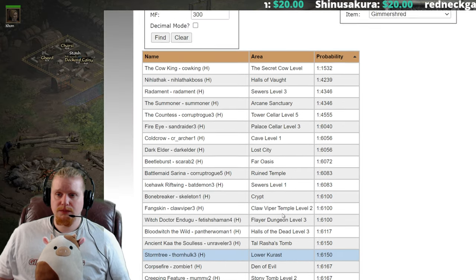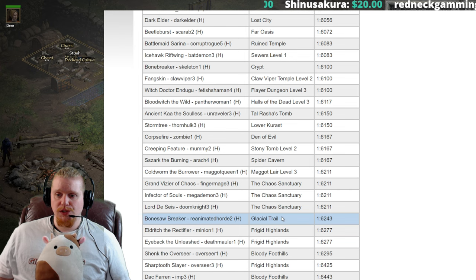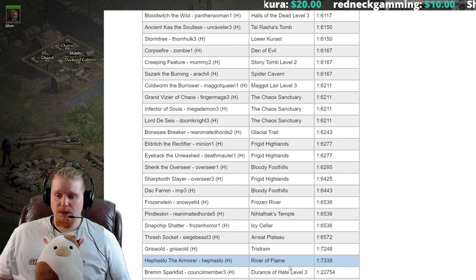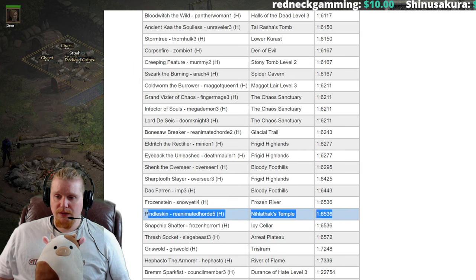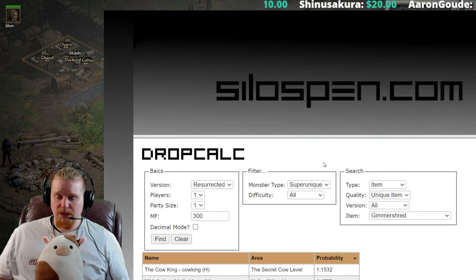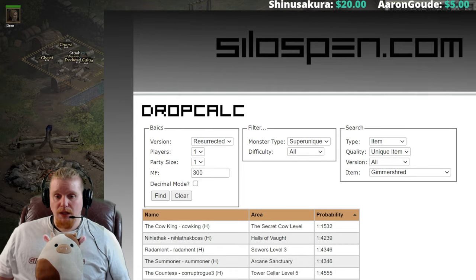Looks like Treehead doesn't have a chance to drop this — that's interesting. Pindleskin in hell difficulty though is a pretty good chance at 1 in 6,536, and he drops a lot of other good stuff too, so that might be a good choice as well.